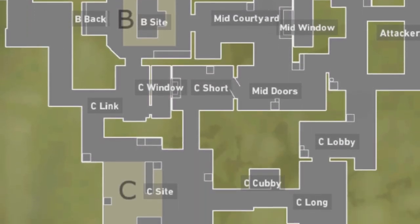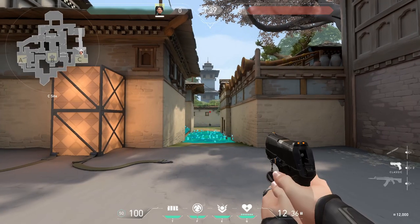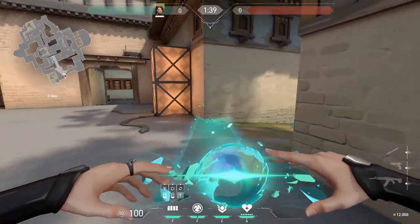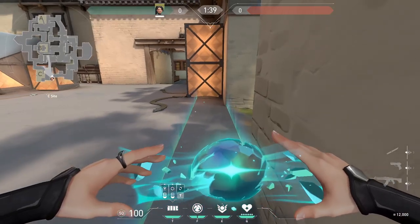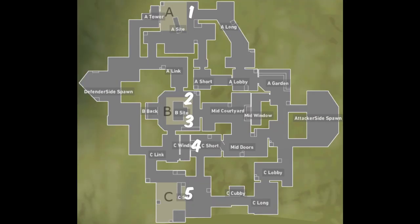An example of this is on Haven C site. The site really only has two initial entries, given that control of the garage area is a necessity. Teams have been playing a variety of different setups. Typically, we see Sage out towards C alone on every setup. The setups vary between teams — some opting for a 2A, 1B, 1G and 1C; alternatively, 1A, 2B, 1G, 1C; or 1A, 1B, 2G, 1C.